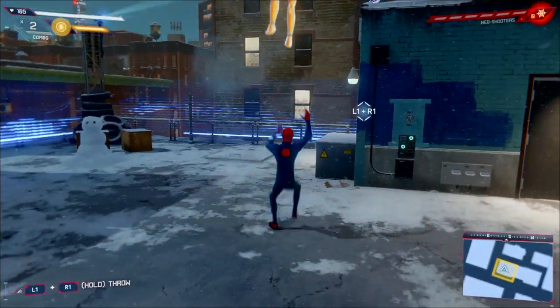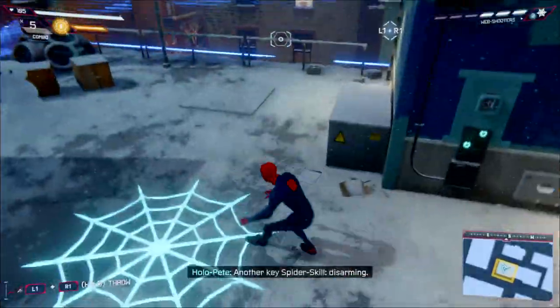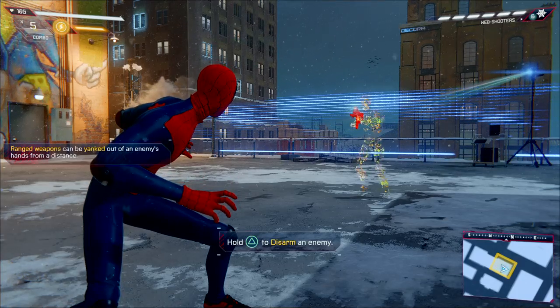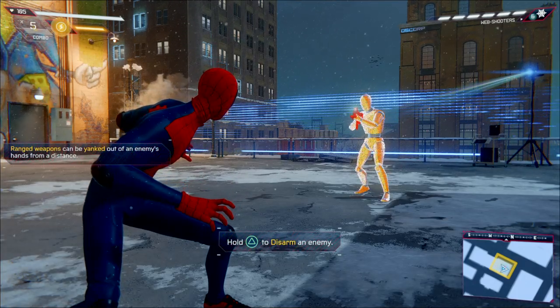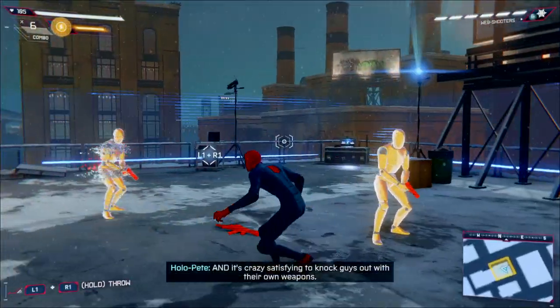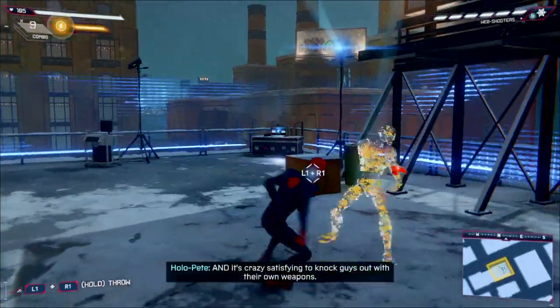Web inside. Another G-Spider skill: Disarming. Disarmed opponents are far less dangerous. And it's crazy satisfying to knock guys out with their own weapons.